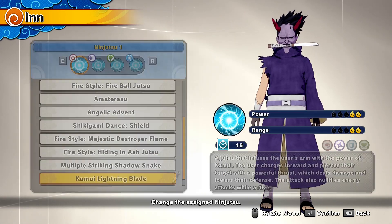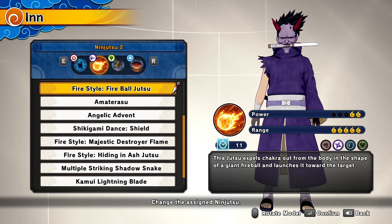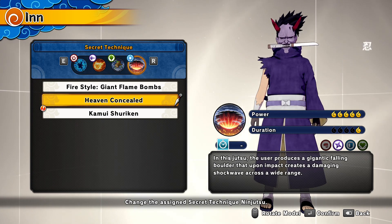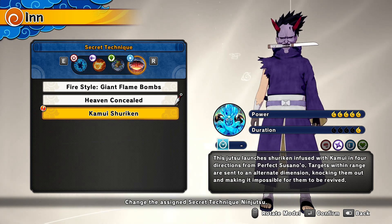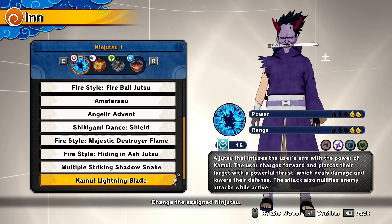For ninjutsu you've got the Kamui Lightning Blade and Fireball Jutsu — really any range jutsu works, but I picked Fireball Jutsu because it's quick. And obviously the Heavenly Concealed secret technique, because it's the most overpowered out of the range options. I considered the Kamui Shuriken but Heavenly Concealed has such a wide range — it's just a lot more overpowered.